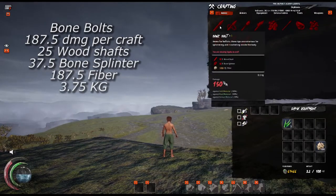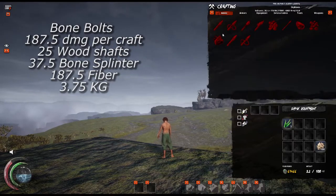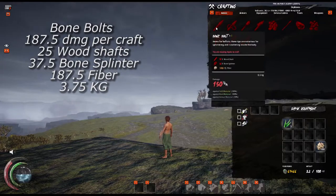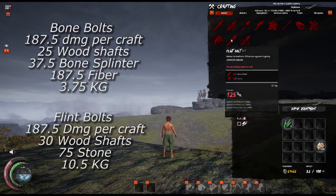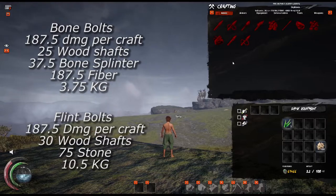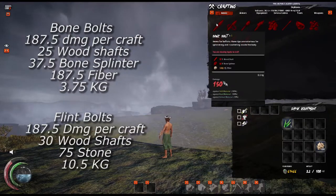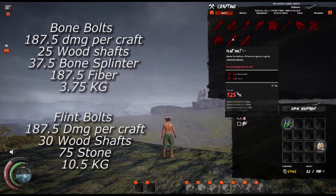In this case, we can see that bone bolts at 187.5 damage will take 25 wood shafts, 37.5 bone splinter, and 187.5 fiber while weighing 3.75 kilograms. The flint bolts, on the other hand, at 187.5 damage, take 30 wood shafts and 75 stone with a total weight of 10.5 kilograms. By visualizing what's on screen, it can help you decide for yourself which of these resources is more costly to obtain. To have the same damage between the two ammo types, you can either use 25 wood shafts, 37.5 bone splinter, and 187.5 fiber, or 30 wood shafts and 75 stone.